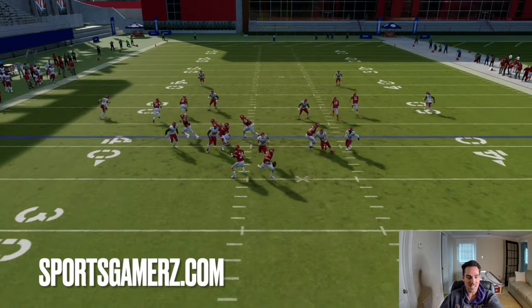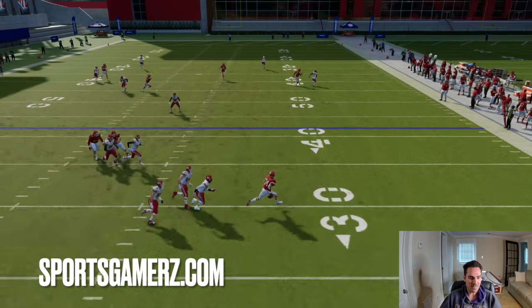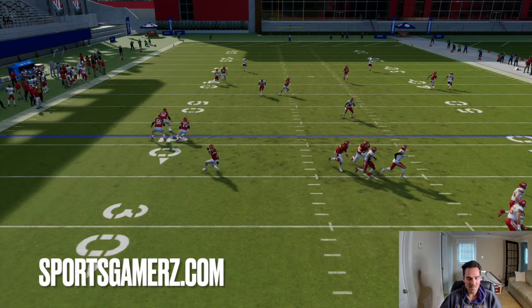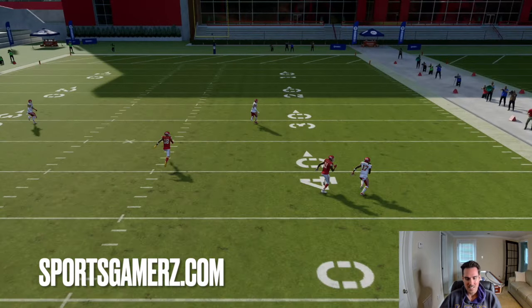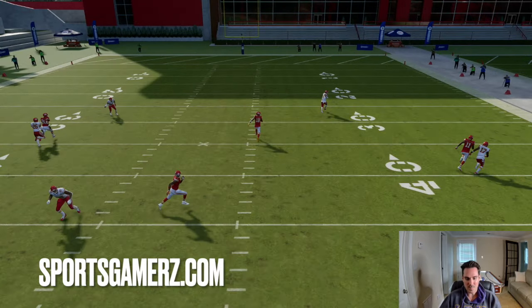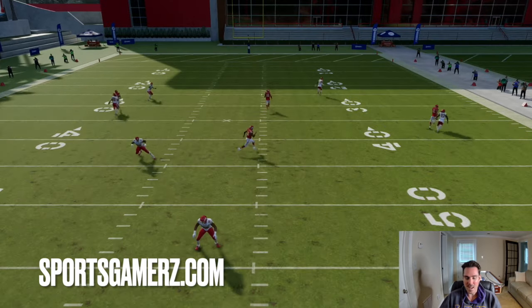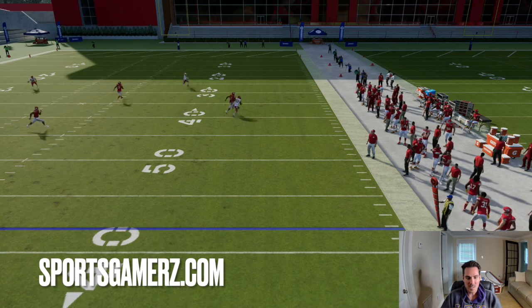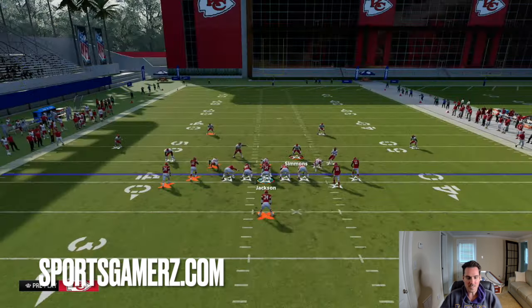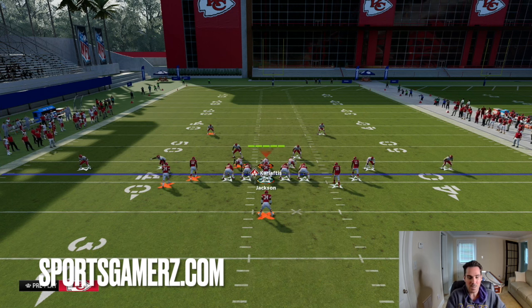So I'm outside of the pocket and at this point I could scramble, but look at all the options I have: streaks, a screen that's wide open, a corner route, and a crossing route. In this case the corner got matched — normally that's going to be wide open — but I can throw the crosser back over the middle, just like that. This is literally undefendable once you get outside the pocket because as the user, you either have to user the scramble, user the corner route, or user the crossing route, and still have the screen backside. It's literally impossible.